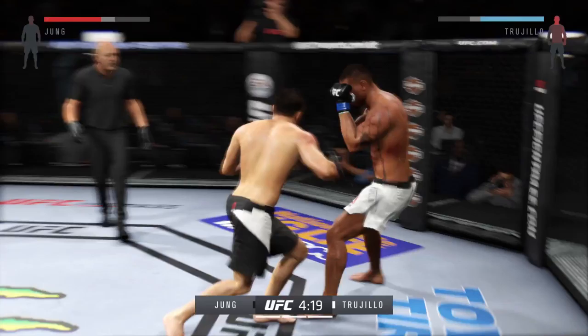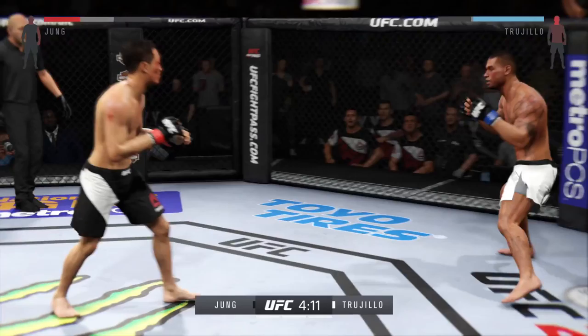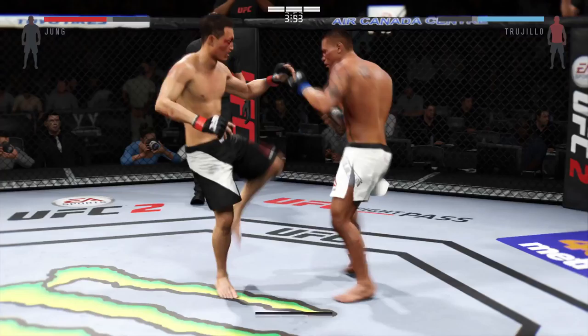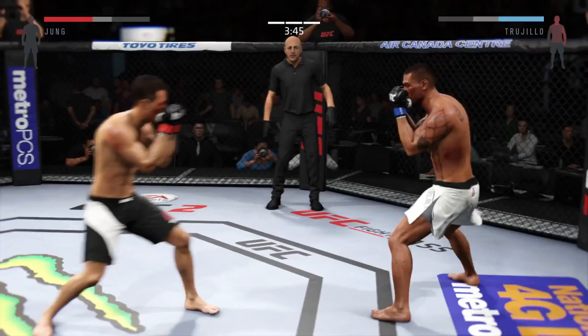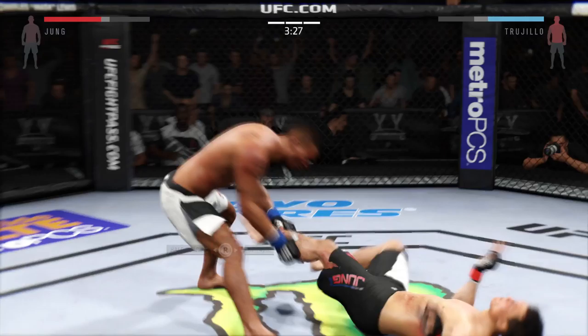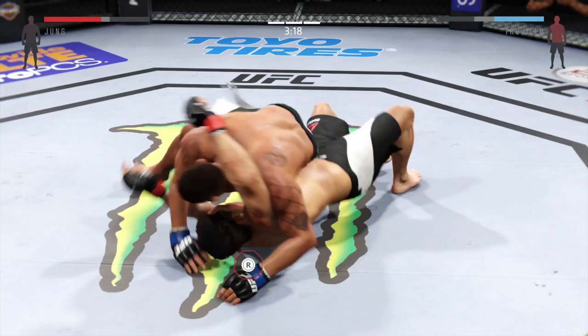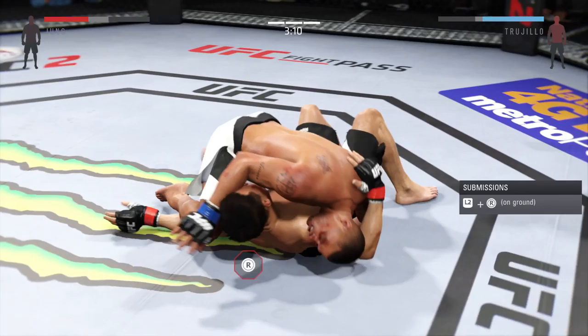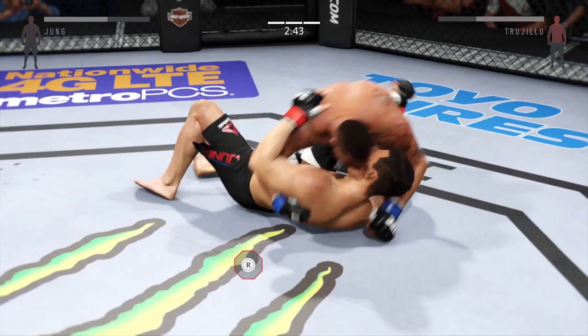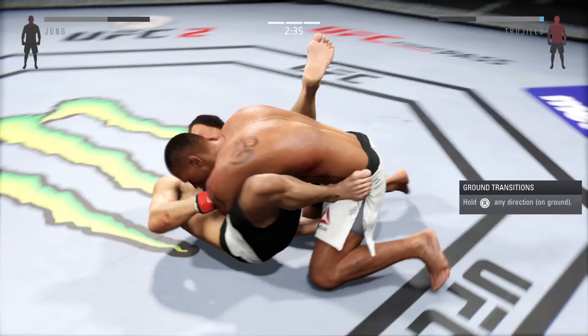That one busted him wide open — he tagged him, and the blood is starting to flow. Very nice timing with these shots here. And again with the head kick. Huge strikes now. He was looking for the head kick but it was blocked. We take a look at the numbers — total strikes landed thus far in this fight. Again he connects with the kick. Head kick — the Korean Zombie continuing to attack that cut eye. The more that eye swells, the less his opponent's going to be able to see the punches coming. He can do a lot of damage from the crucifix here. Side control — nicely done.